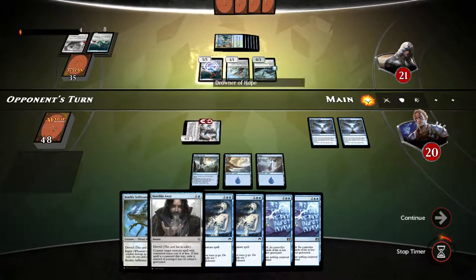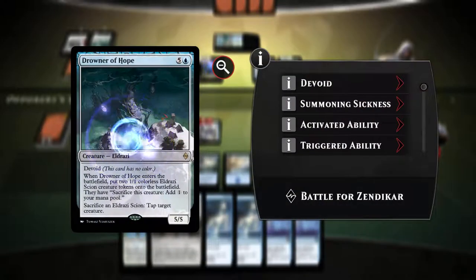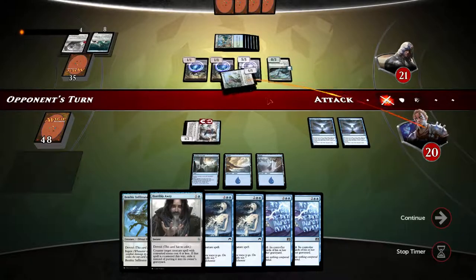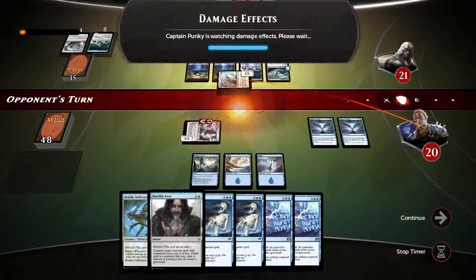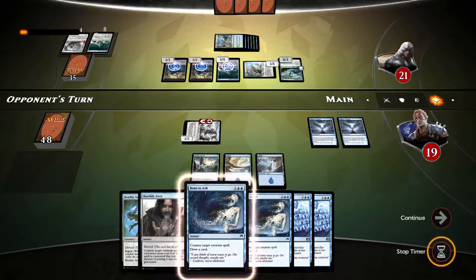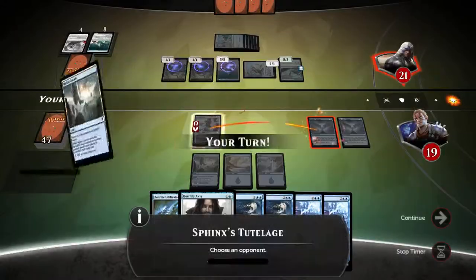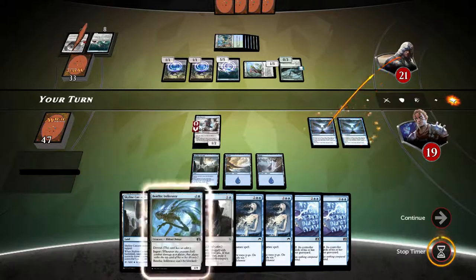That's a Drowner of Hope — it's a 5/5. I do not like that. We're taking 1 point of damage. Now a real race has begun. The biggest issue is that we don't have the lands. If we had the lands, we could have used Bone to Ash to take care of the Drowner of Hope. This thing has really drowned all our hopes.